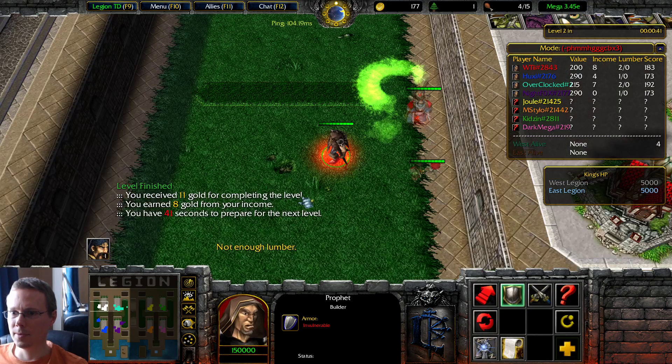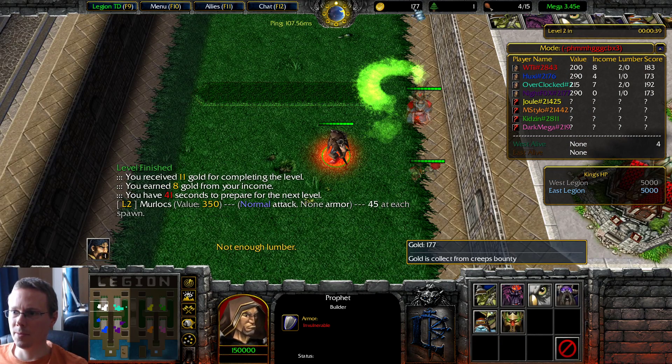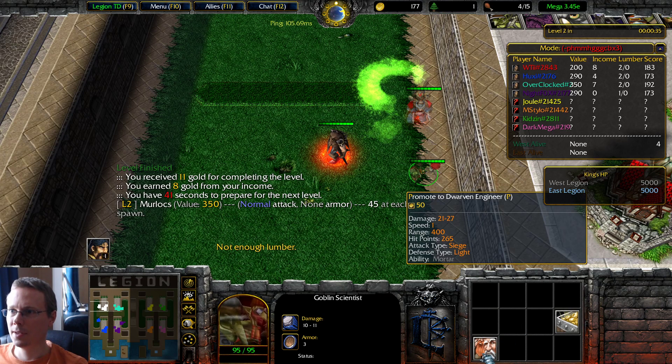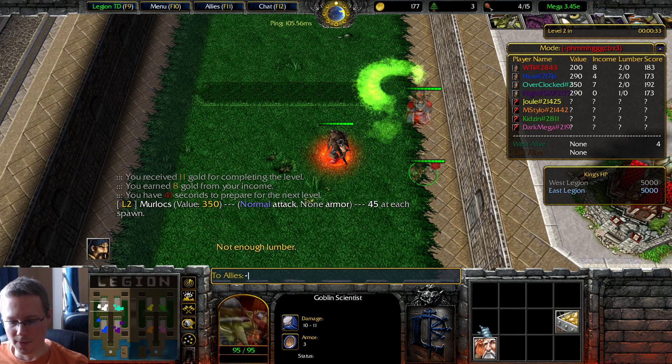Can't even do an extra Peon. Oh, there we go. 170 — so I was a few gold shy. You can technically sell that to get up an Alchemist, but I think... How much are we going to get for this?